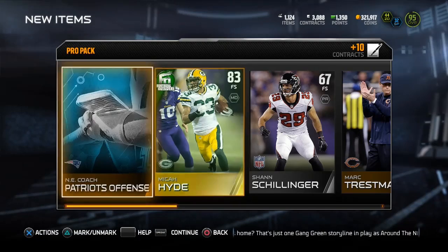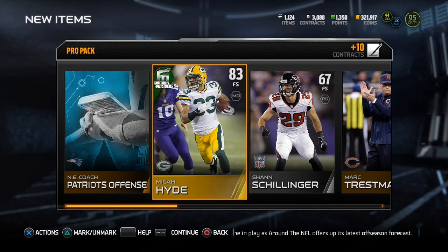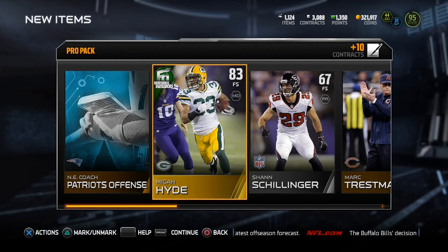And there we go — free safety Michael Hyde for the Outsiders. So they are in packs. I hope you guys enjoyed. Take my advice — that would be the best way to get these done for cheap. I'm out. Peace.